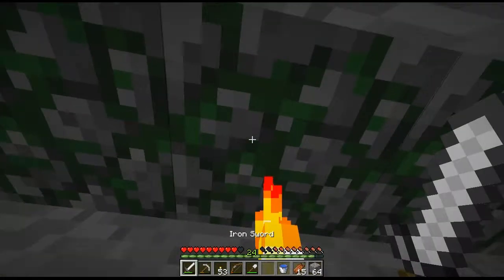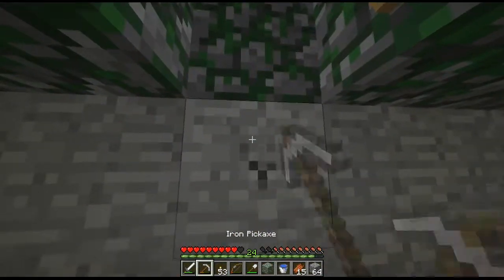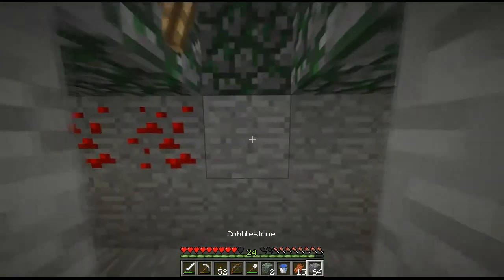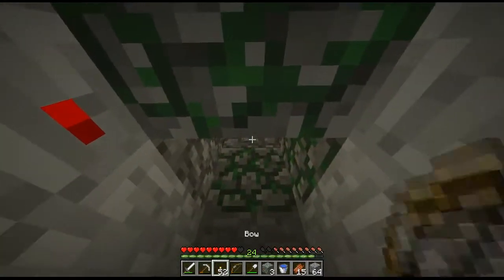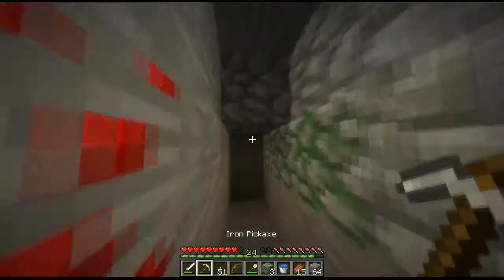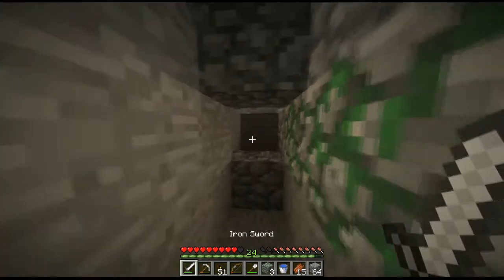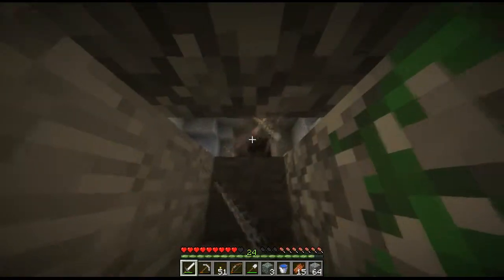That should be the spawner — yes it is. I can go like this, then go along a few, dig up, torch there, go along a few, and put a torch up in there. There's a chest there. All I've got to do is find a way of getting these skeletons down into this hole so I can kill them. I basically just need to kill them all and stop them spawning.